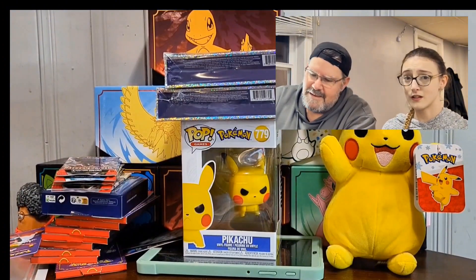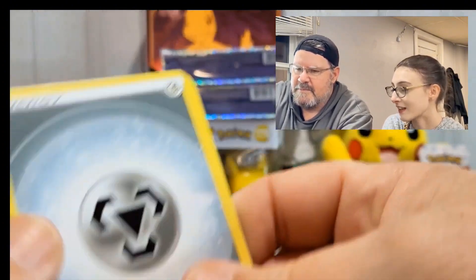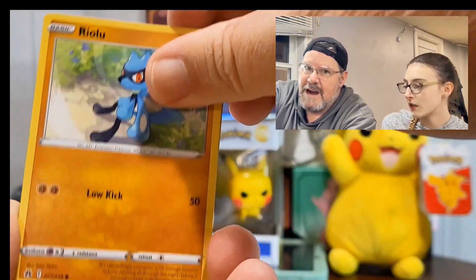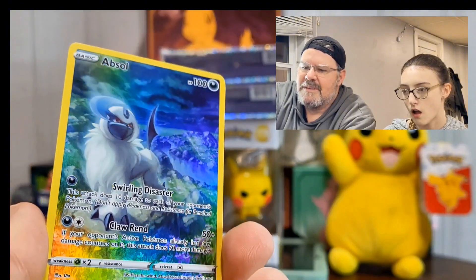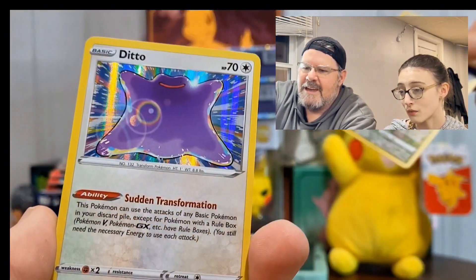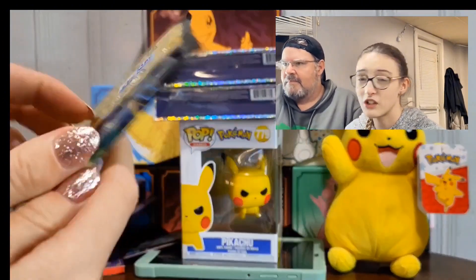No first-pack magic for me. Now can I pick up some first-pack magic? We got some steel energy, Crushing Hammer, Riolu, Starly, Scyther, Morgrem, Yungoos. Oh — I think that's the Galarian Gallery! That is so beautiful. And Ditto — hello! You got a Ditto, but that is a cool card. I like the rainbow. What do you guys think?